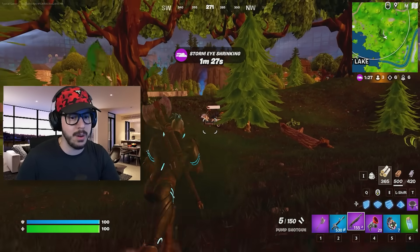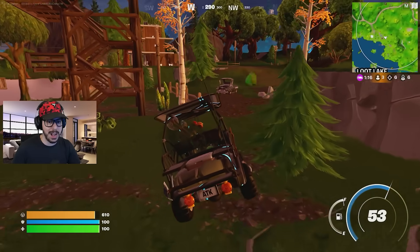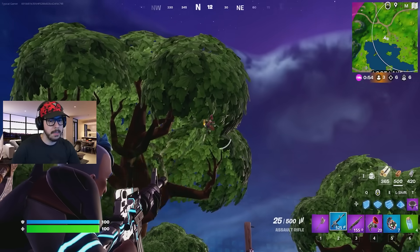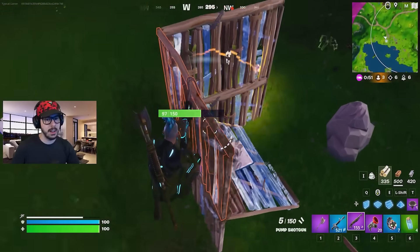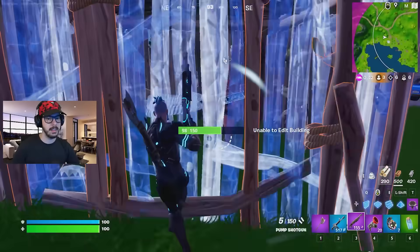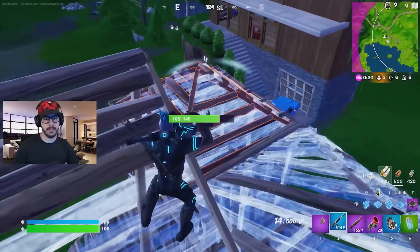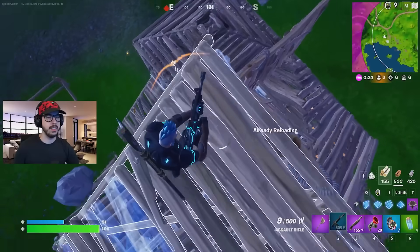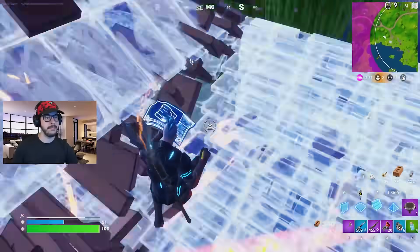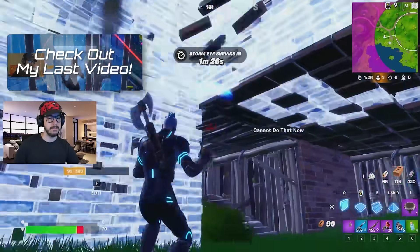One thing I will say about ATKs is it's really easy to get hit while you're in them. Look how fast they are — we are zooming, literally going 50 miles per hour. Definitely use them to get around. I'm gonna get out here — this guy doesn't see me, I'm gonna pretend to be a bush. Oh my gosh, this is gonna work — he didn't realize I was a bush. Oh no — I boogie bombed myself. I just talked about this. This is so bad — I cannot get this boogie bomb off.